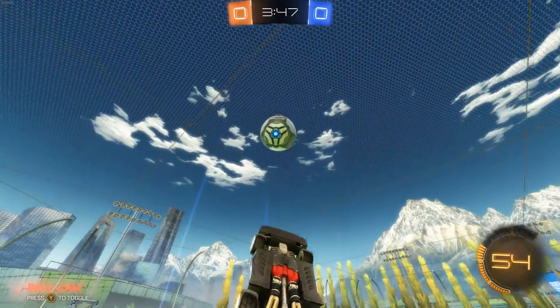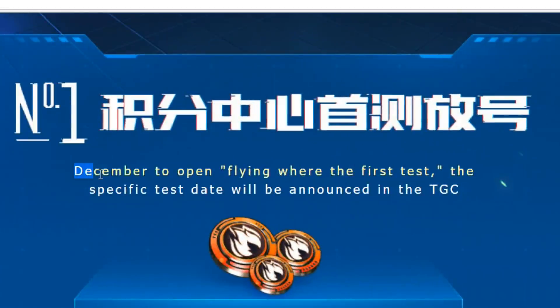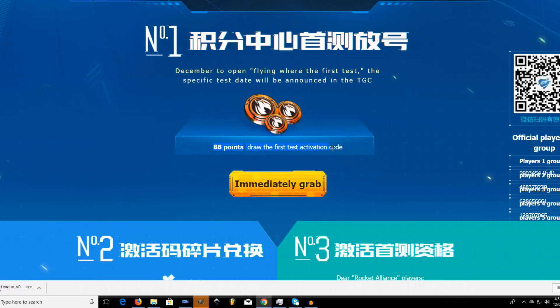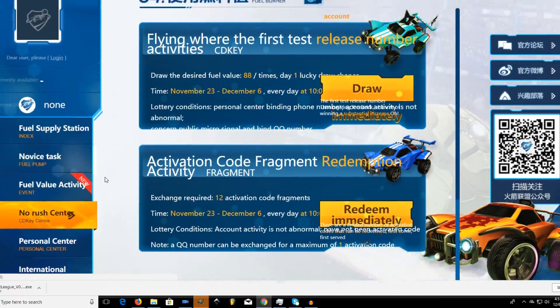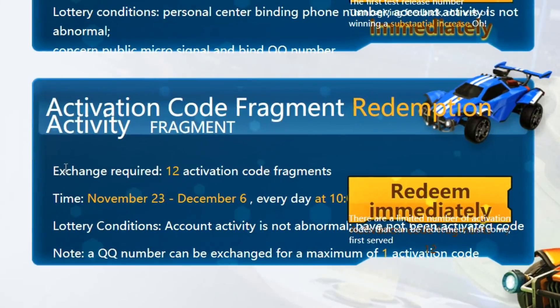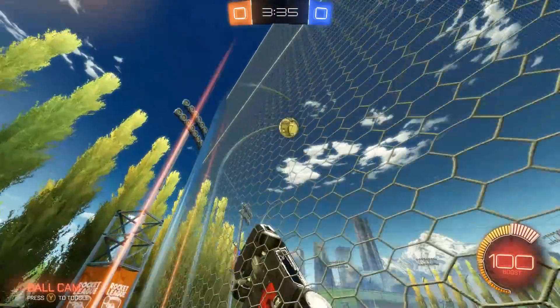I'm not exactly sure how it's different right now, but you can even go to the site for the game and it's very interesting. I even translated the page and it doesn't really make a whole lot of sense. If you scroll down, there's something about December to open, flying where the first test, and the specific test date will be announced in the TGC. There's like 88 points, draw the first test activation code, which might have to do with this alpha version. The Chinese version is a lot different from ours, and I think this has to do with the alpha version and the special items these Chinese players are able to get.